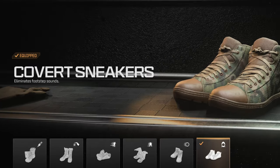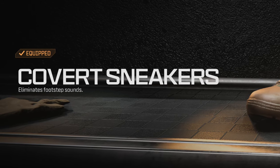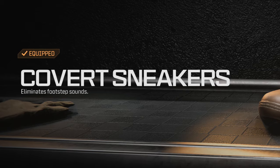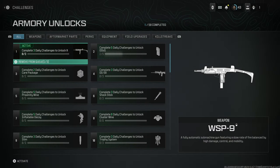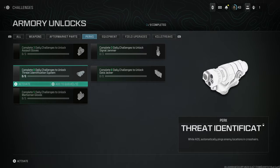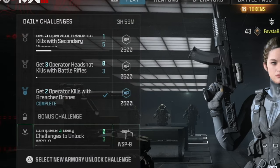The in-game description is short, sweet and directly to the point, simply stating that the Covert Sneakers eliminate footstep sounds. The Covert Sneakers are found in the Boot category and are only available by using the Armory Unlock system. After reaching level 25, you'll need to activate the Covert Sneakers Challenge and complete the required daily challenges to unlock the Covert Sneakers.